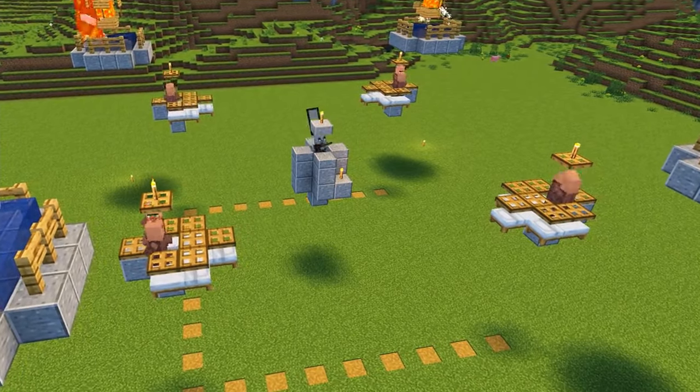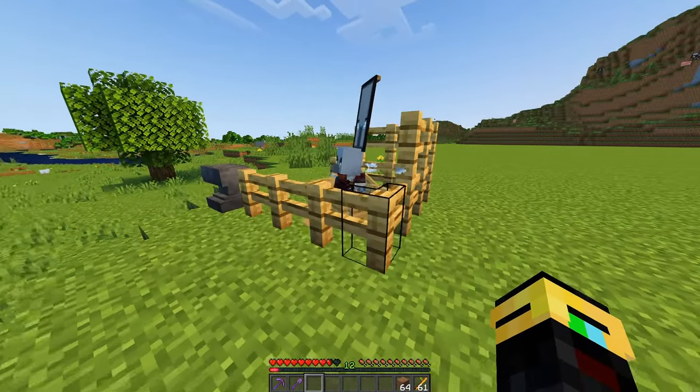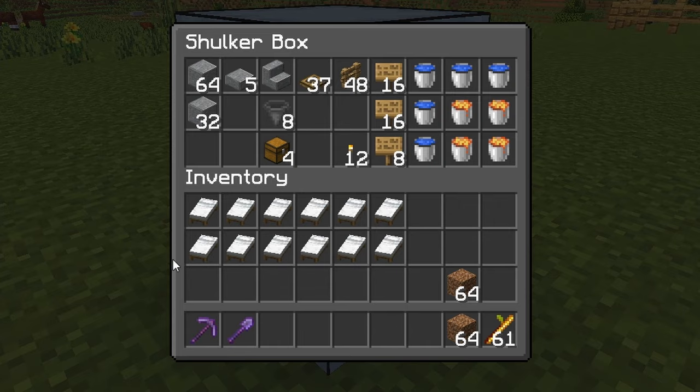You don't even need any redstone for it, but you are going to need a pillager. The key to this one is the roaming raid parties, so when these guys just come around, make sure you trap one of them in a boat and give them a name tag too.